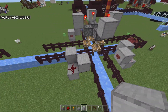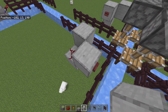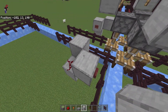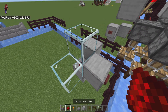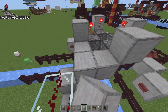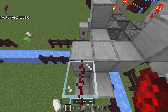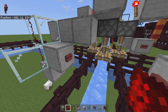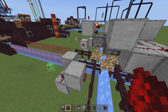Now, to get our left and right directions going, we need to link up each of these buttons to two pistons. For that, we're going to staircase up and put blocks in these locations so that I can be here and both of those retract. Same thing on this side, and we'll just repeat this all the way around.